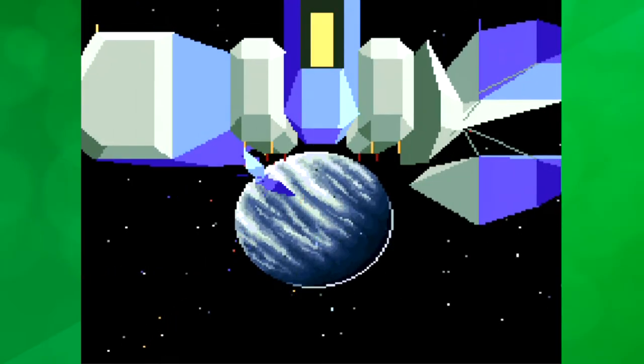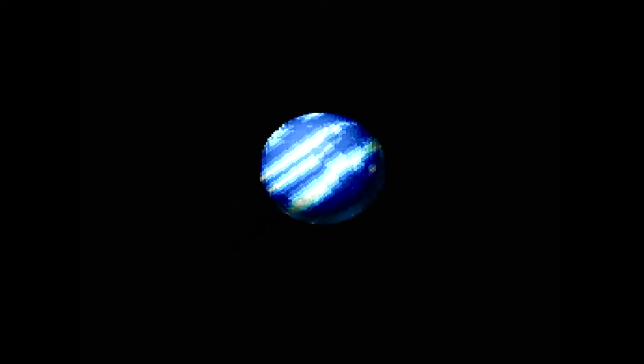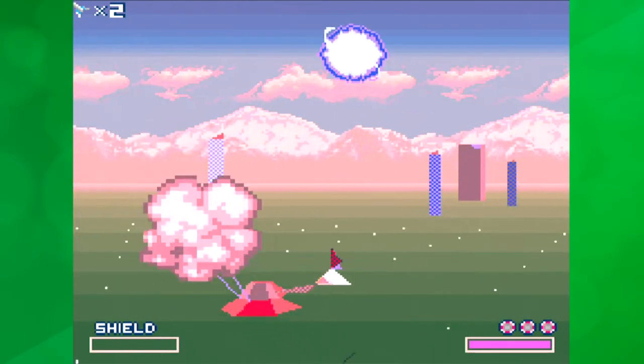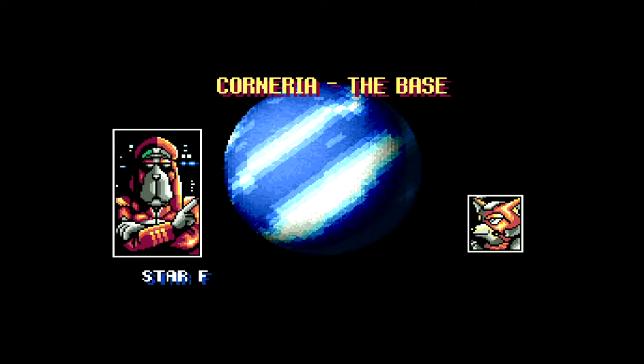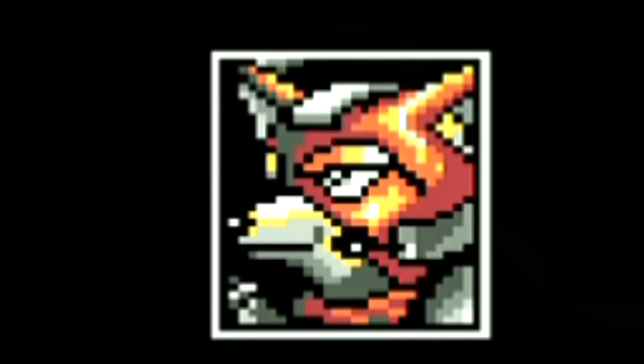As we delve into the main story we essentially are beset with a conflict in the Lylat system between two forces. Scientist Andross has been exiled to the planet Venom, where he's amassed a gigantic fleet to destroy Corneria, homeland of General Pepper and the Star Fox team. Pepper sends Fox McCloud to take out Andross on planet Venom. Andross also managed to kill Fox's father, who was also an ace pilot, and so Fox embarks on his mission with his team to get revenge, or justice.